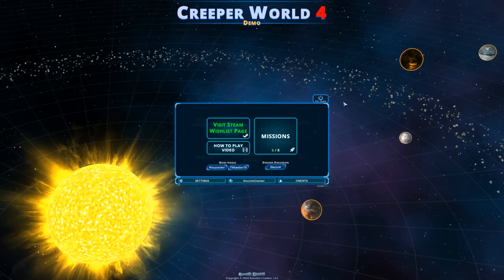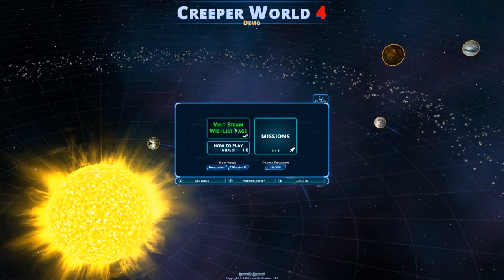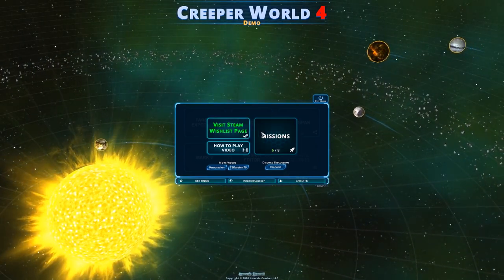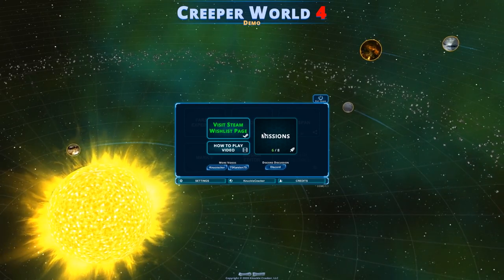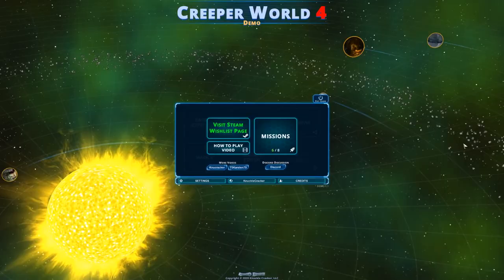Welcome to Creeper World 4. This is the demo and the game isn't coming out till quarter two of 2021, or earlier they say. Quarter two is like April to June of 2021 - that's almost a year away.